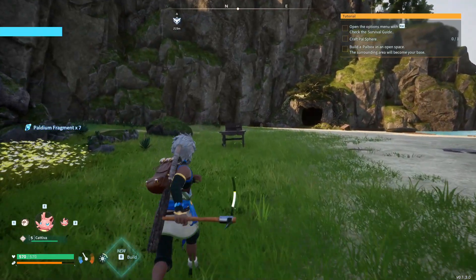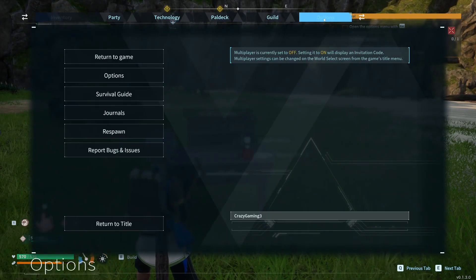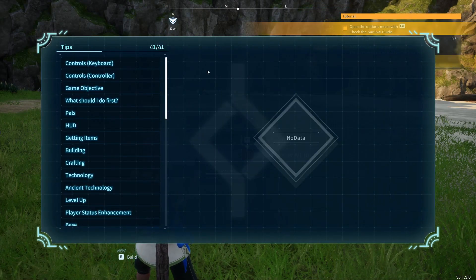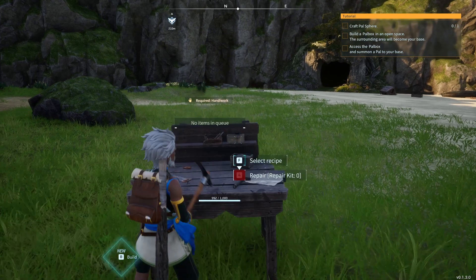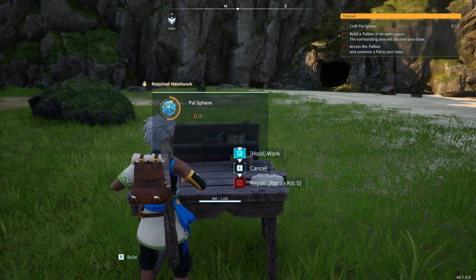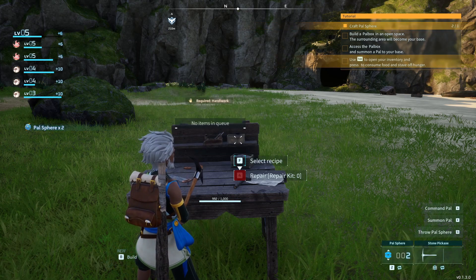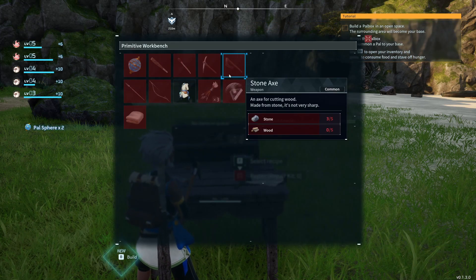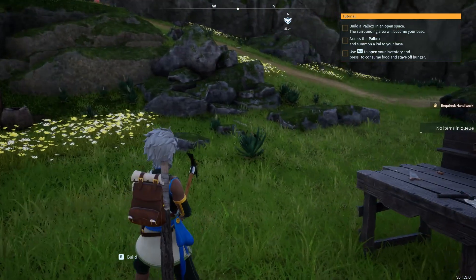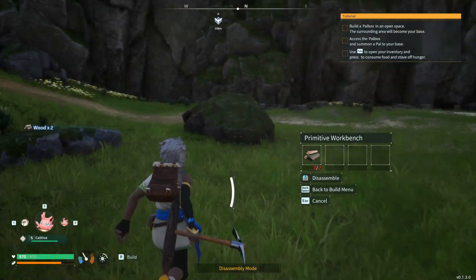Let's head over to the bench and make some spheres. It wants us to go to the options guide and then the revival guide. Now it wants us to craft the spear, so we're going to do max and craft. We need wood and stuff, so let's look at what we need. I think we're pretty much done down here, so let's hit B then C and destruct. We're going to go ahead and head out.